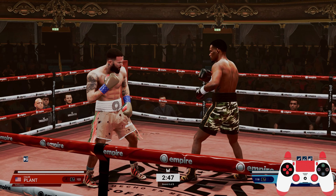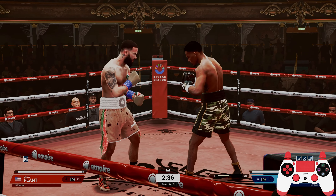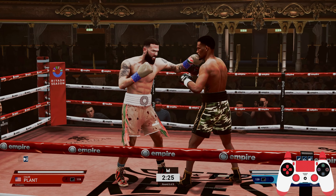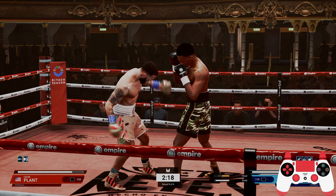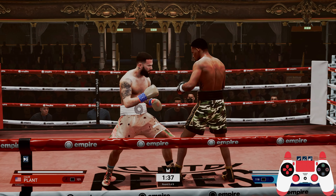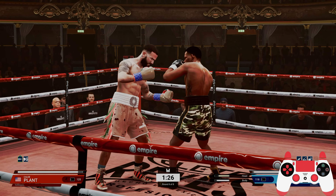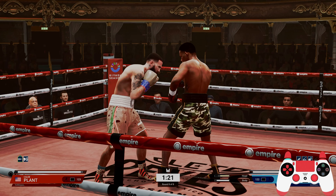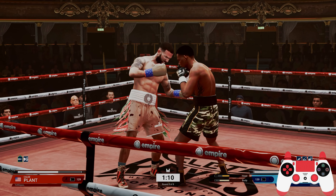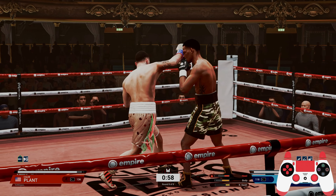The fourth combination: it's the 1-2 again — square, triangle — then a left hook with X, and then hold L1 and press circle for a right body hook. That's a really effective combination because you're mixing up shots quickly to the head and then going straight to the body. You can even add another body hook: 1-2, left hook to the head, right hook to the body, left hook to the body — so square, triangle, X, L1 circle, L1 X. The AI is blocking at times but it does land.